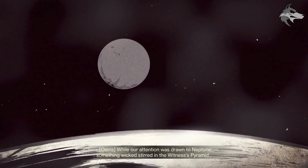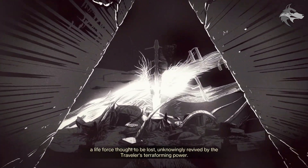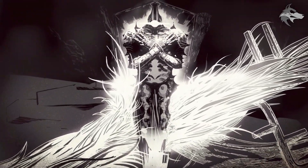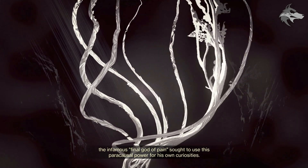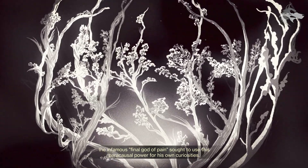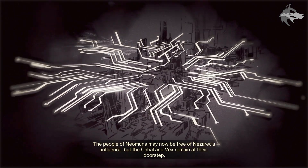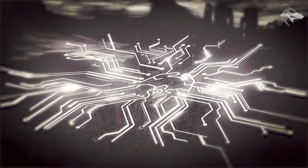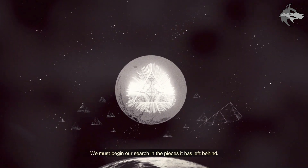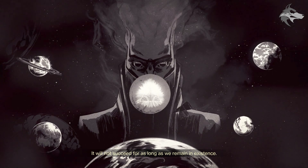While our attention was drawn to Neptune, something wicked stirred in the Witness's pyramid. A life force thought to be lost, unknowingly revived by the Traveller's terraforming power — its defensive display forever imprinted upon the vessel. The infamous final god of pain sought to use this paracausal power for his own curiosities, but it proved to be his final mistake. The people of Neomuna may now be free of Nezarec's influence, but the Cabal and Vex remain at their doorstep, though an unanswerable question remains on all our minds: where has the Witness gone? We must begin our search in the pieces it has left behind. It will not succeed for as long as we remain in existence.